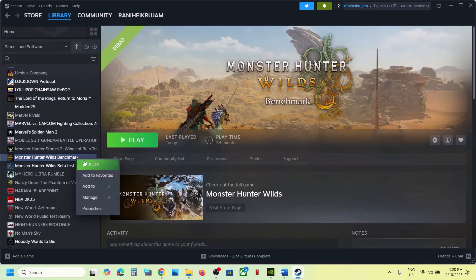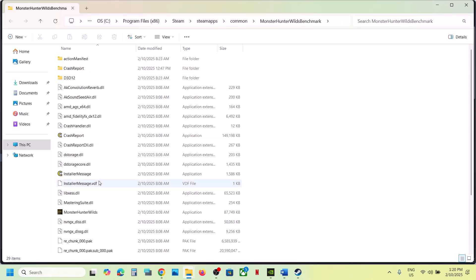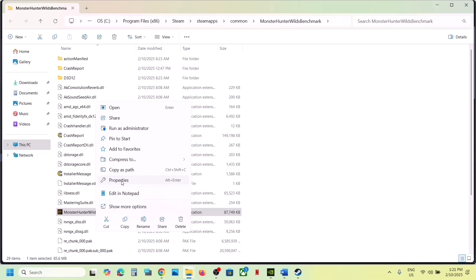The next step is to run the game as an administrator from the game installation folder. Right-click on the game in Steam, select Manage, click Browse Local Files. Find the game exe file, right-click, select Properties, go to the Compatibility tab, put a check on 'Run this program as an administrator,' hit Apply, click OK, and launch the game.